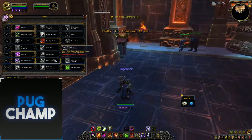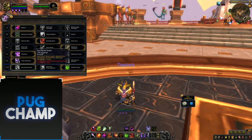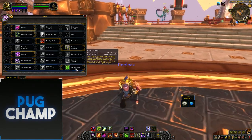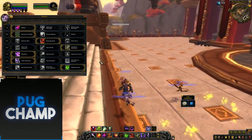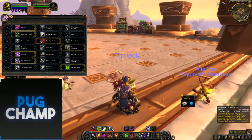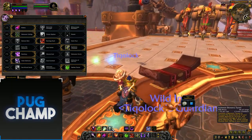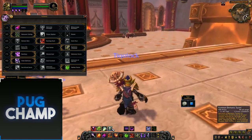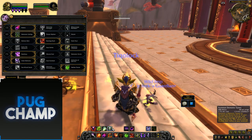Soul Conduit might be good but it's still RNG dependent. On the last talents, you want to go Nether Portal because it increases the amount of pets you have out, making your overall DPS do more. The main new DPS spell is Summon Demonic Tyrant, which increases the damage of all your other demons by 15% and casts Shadow Bolt Volley to all enemies.